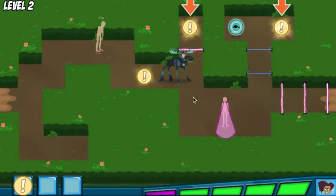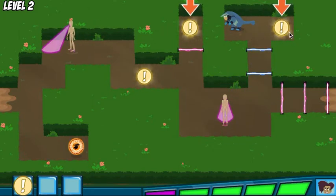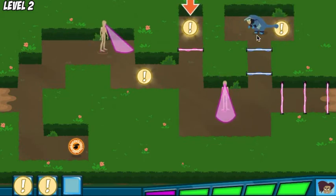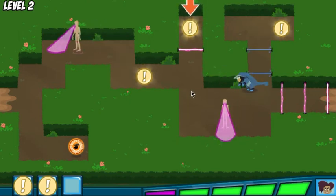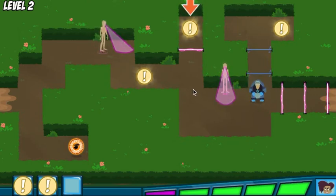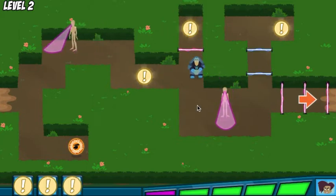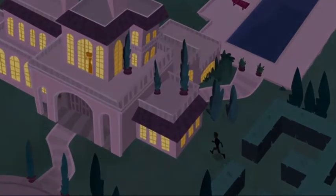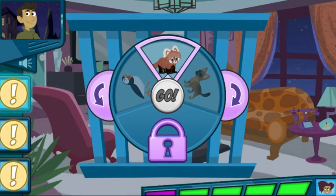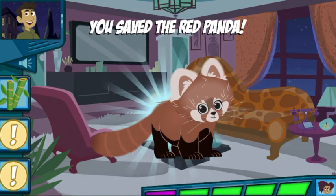Help Martin gather the three clues! We got all the clues! Awesome! Now go to the mansion and save that baby animal. Guess which animal is in the cage — this animal loves to eat bamboo. All right, we did it!